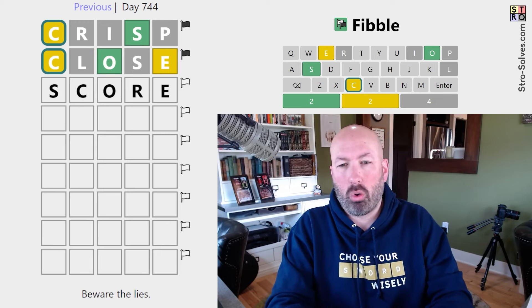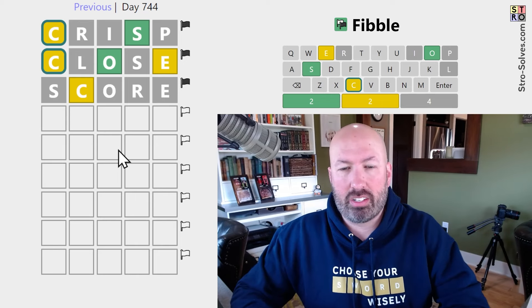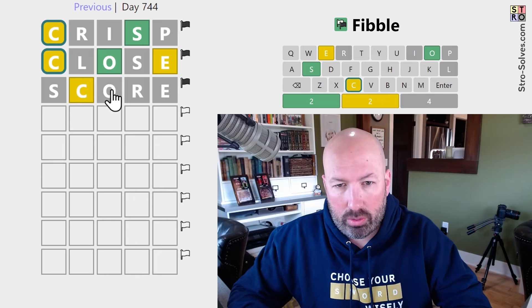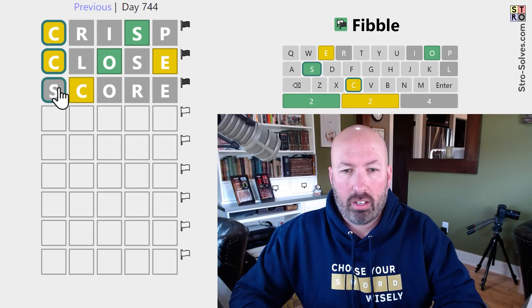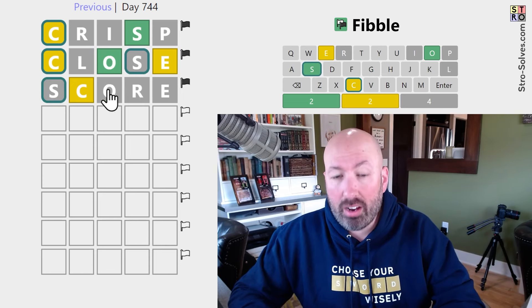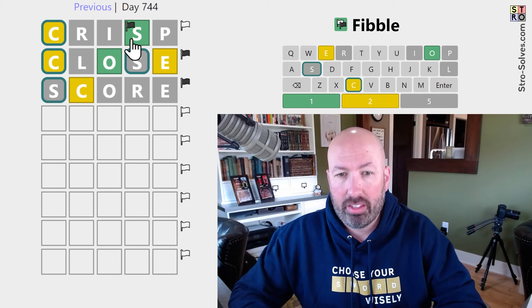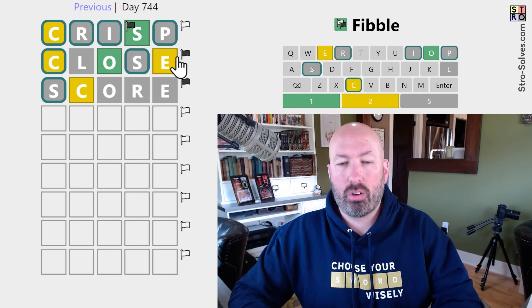You know what? I'm going to try SCORE, even though it's obviously not the answer, because I think we'll get some contradictions that might help us. Okay, so one of the two O's is a lie — therefore the gray S's are true, because on whichever one of those two is the lie, the gray S will be true. Therefore, it is true on both. We know all of that.